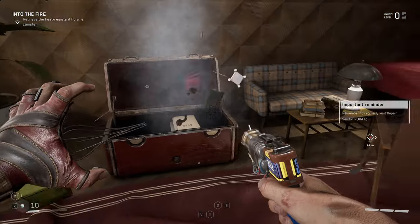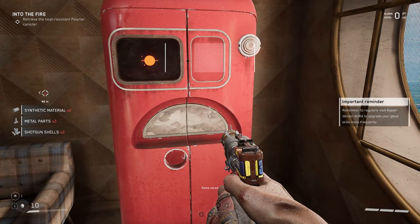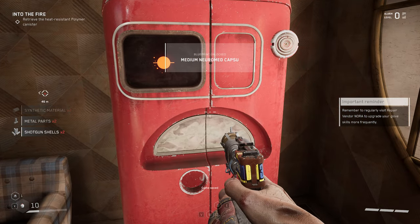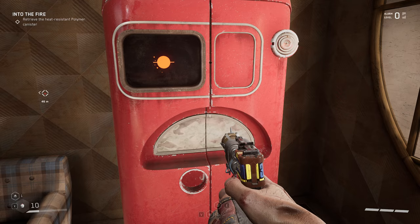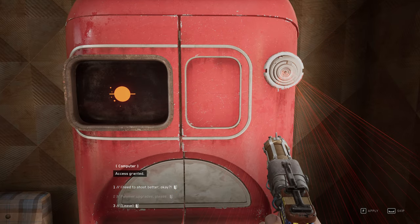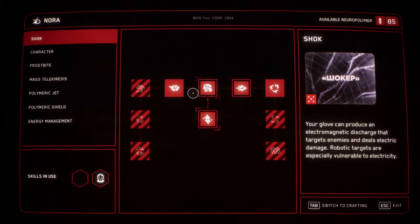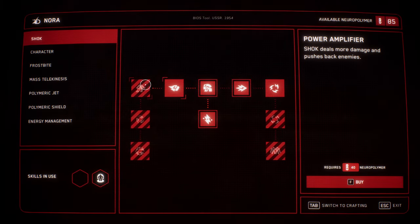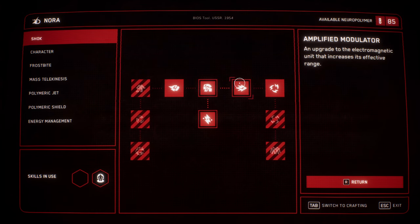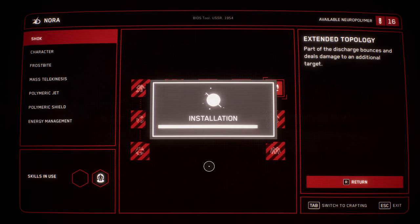Don't mind if I do. Do we have anything that we can upgrade? Let's check. Blueprint unlocked, access granted. Let's check out polymer grades real quick. We have 85 Neuro power. Bounces and deals damage to an additional target - I think that would be really nice.